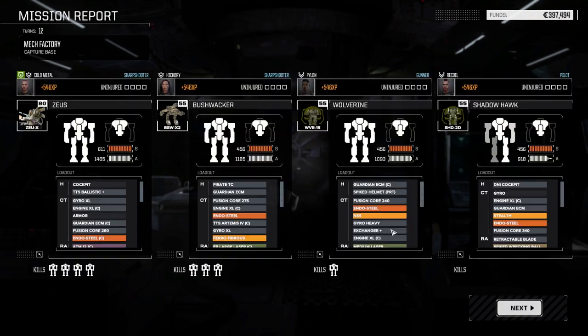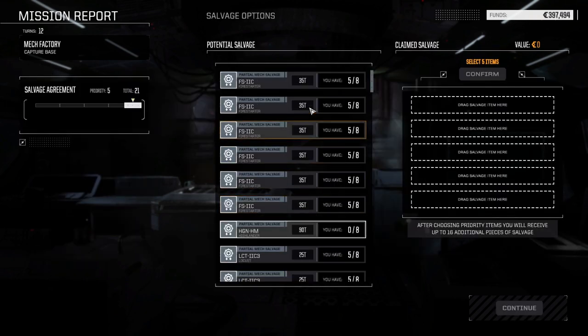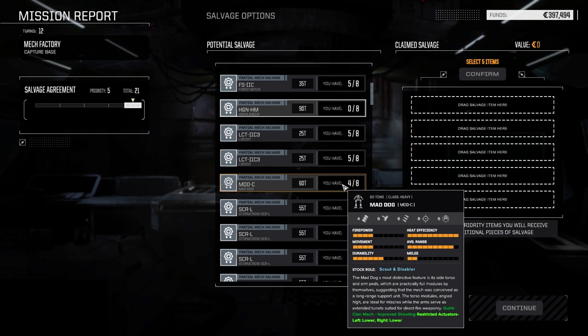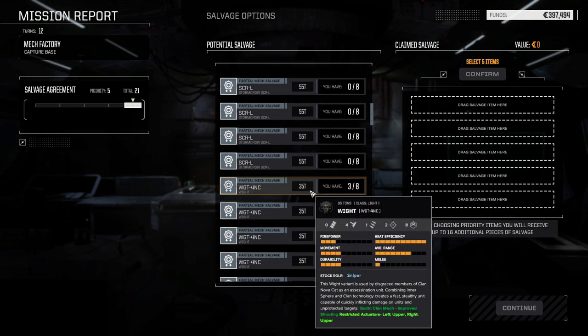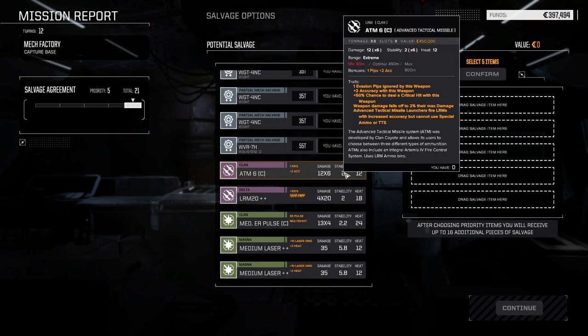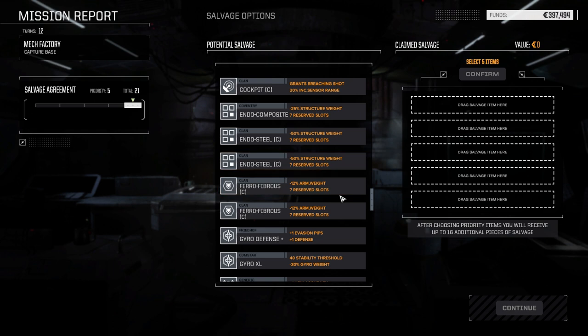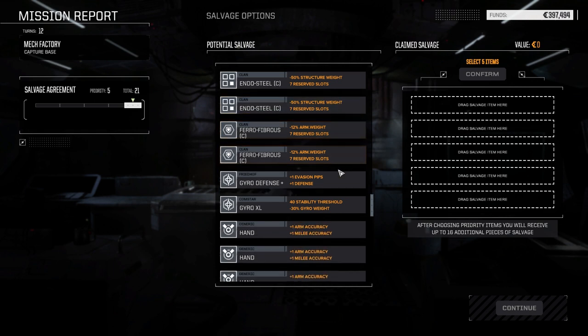Good overall run — 166,000 C-bills, took far less than that in damage for sure. I think we're ready for some heavier stuff. We could take a Fire Starter 2C, could take a Locust. We only got one Mad Dog part though — damn it. If we had gotten a Mad Dog we could've gotten a whole set. We could take a Wight — 35-ton Wight. It's only got four laser points, one ballistic, one missile, and two — ATM 6s is nice. What else do we have at the bottom: more cockpits, clan endo.